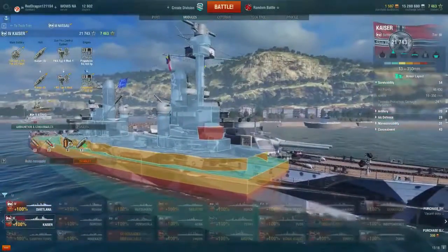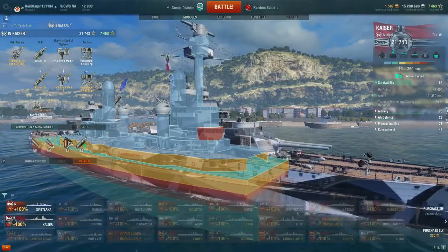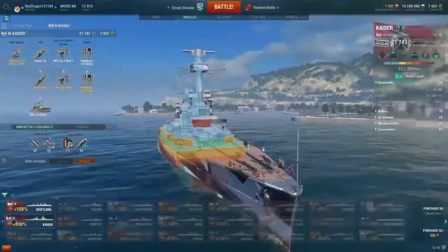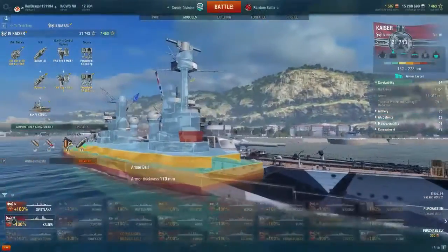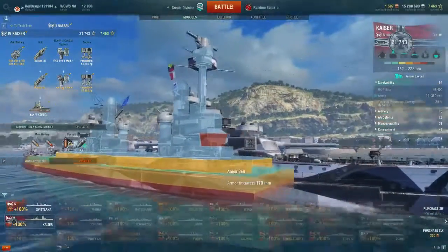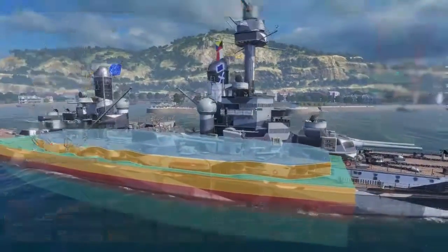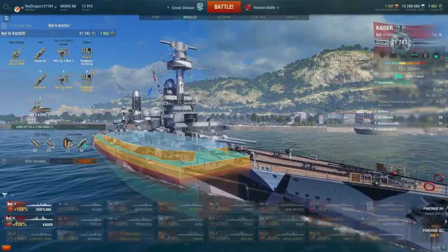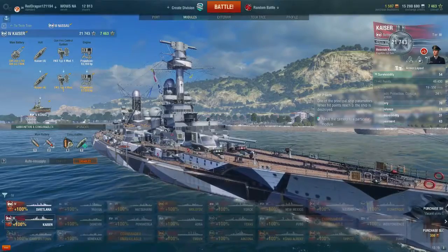You're pretty well armored from the side as long as you're going up against equal-tier ships. Once you start getting into the bigger guns of the Japanese and American ships at tier 5 and tier 6, you're going to take damage. But for what this ship is made to do — with all its secondary guns getting in a little bit closer than usual — it's not bad at all as far as armor layout is concerned.